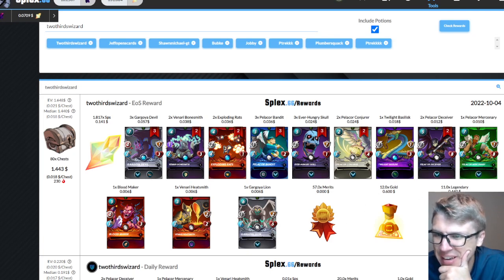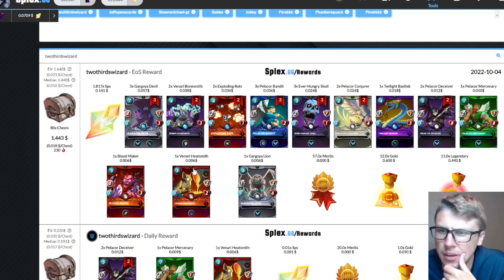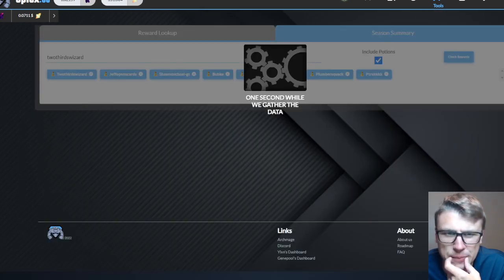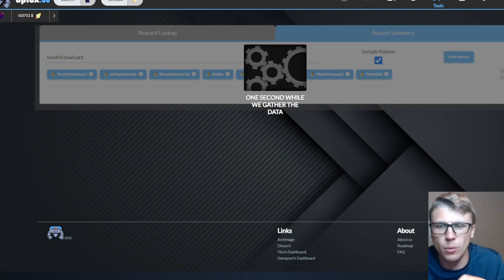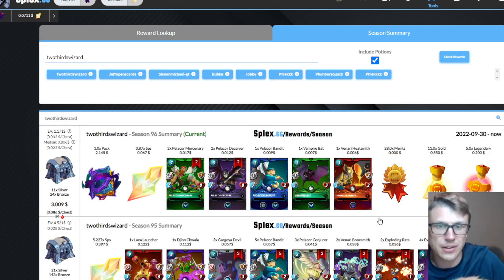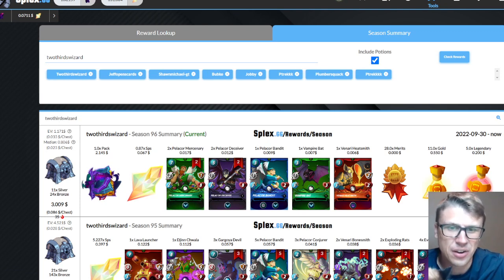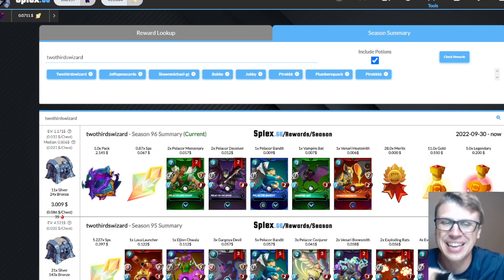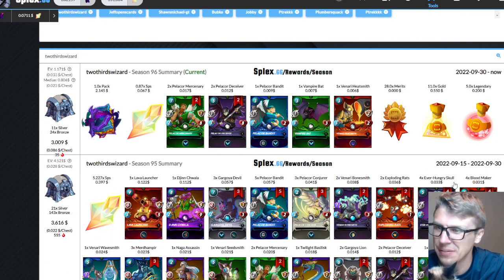So we got $1.44 from 80 bronze chests — basically the median. $1.44 flat, we beat the median. Enough potions for almost two packs with a little extra. Almost 2 SPS as well. Welcome back Milo! I actually got a pack on this account from a silver chest the other day — two silver chests and one was a pack. In silver that seemed pretty good.